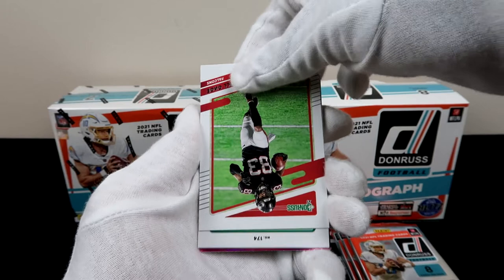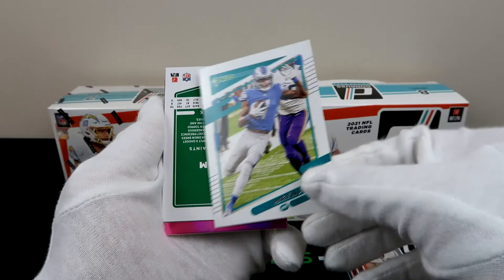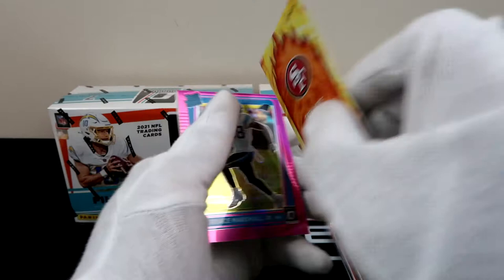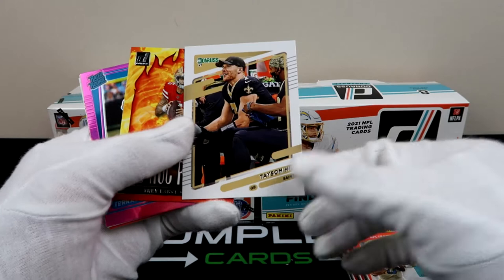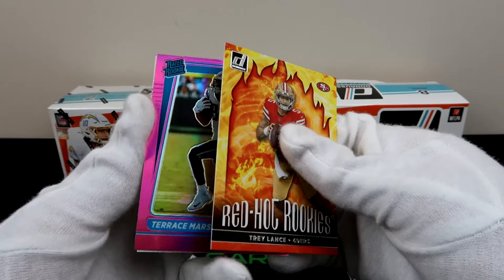Alright we got Jimmy, Odell — that's how Odell be. We got Russell Gage, and another auto? No, just a Marvin Jones on the Lions. And here we have a Taysom Hill. I just accidentally exposed the rookie heat so you got the Taysom Hill alter. And then we've got the Red Hot Rated Rookie heat — Trey Lance and Terrace Marshall in pink. Might as well keep going.